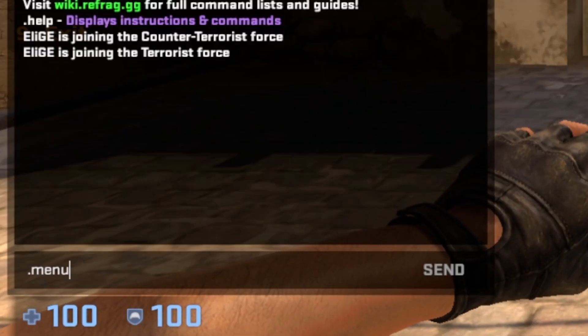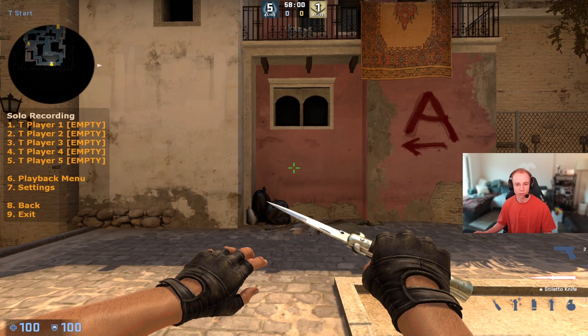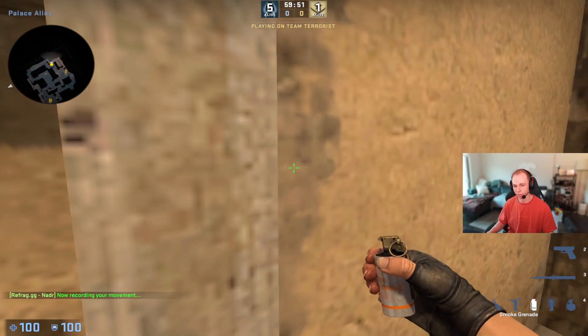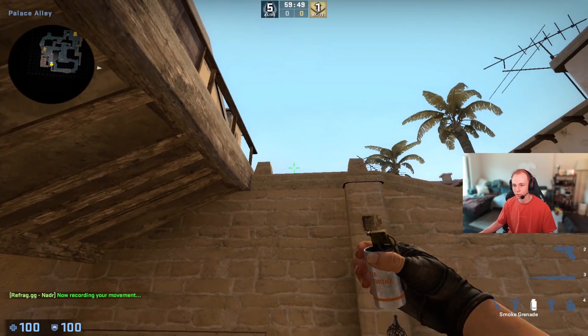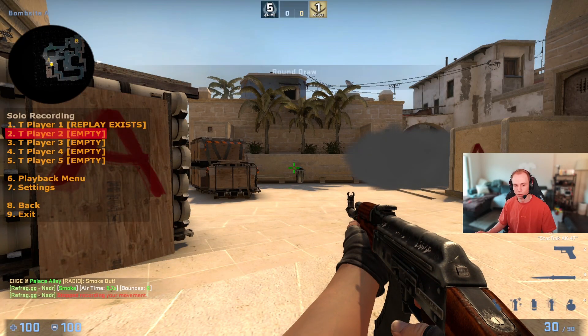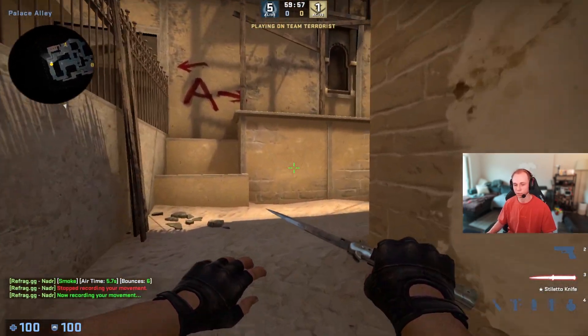To use the solo record feature, all you type is .menu — it'll bring this up. You go to solo recording and just start. I'm going to start with an A execute. As soon as he's ready, we're just going to have him going in this strat. So line it up, smoke. And the next player, he's just going to come over here and smoke CT.